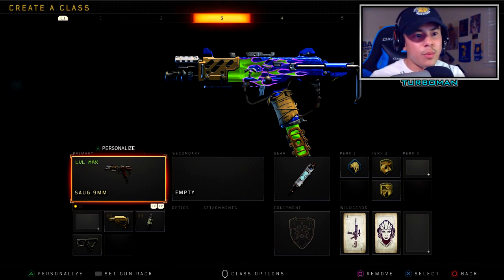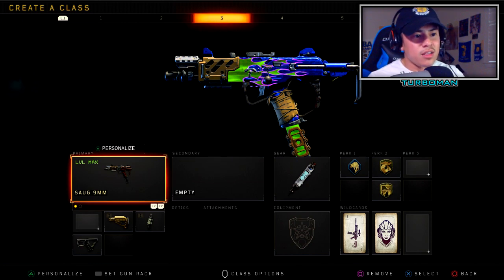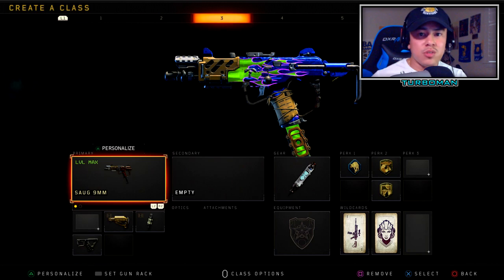The hit-scan update basically means when you shoot your weapon, the bullets hit your target instantly. Before, it was a bullet-drop type of profile where there was a lag time between the shot and the distance it took to hit your enemy — pretty annoying, giving too many hit markers. That made SMGs feel underpowered, but now this update makes SMGs part of the new meta and lets SMG players compete against ARs.